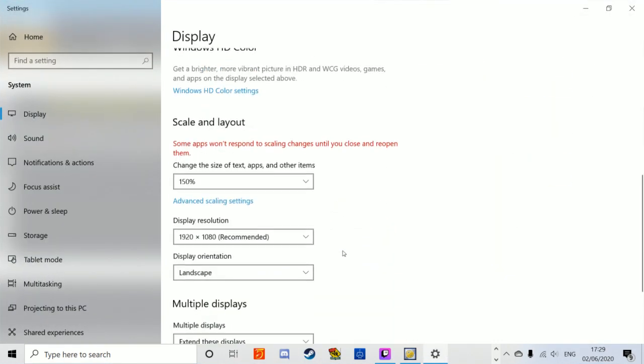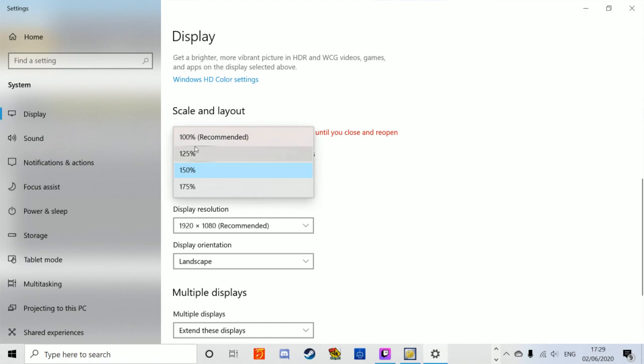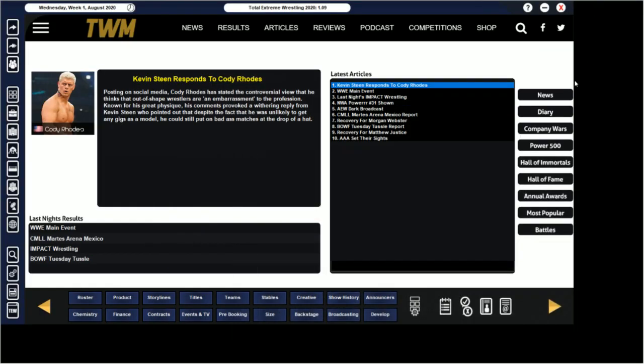Go back to display settings and change it from 150% down to 125%, and now as you'll see when I close this, the game is taking up most of the screen.